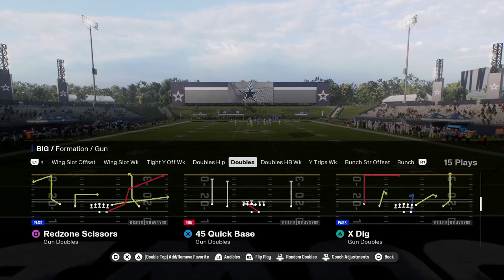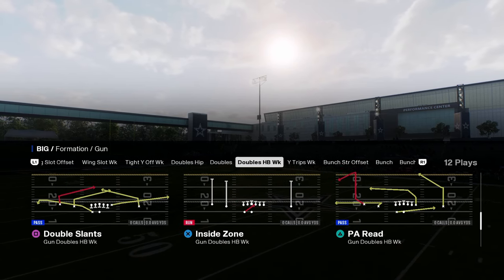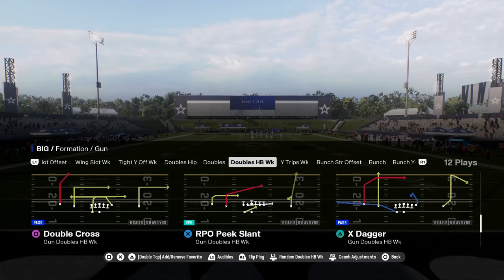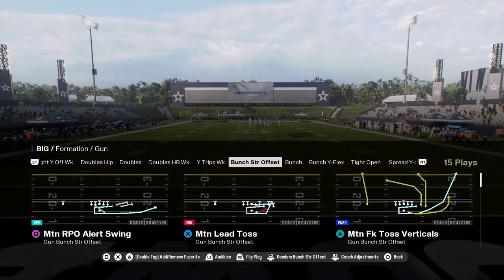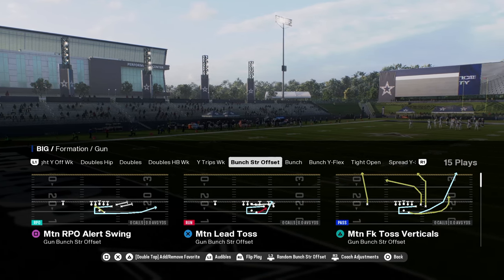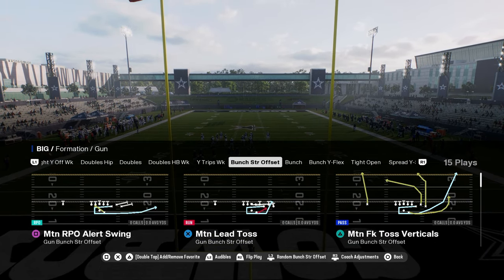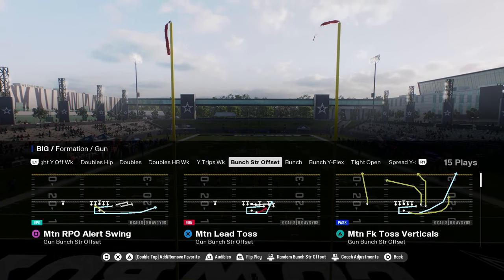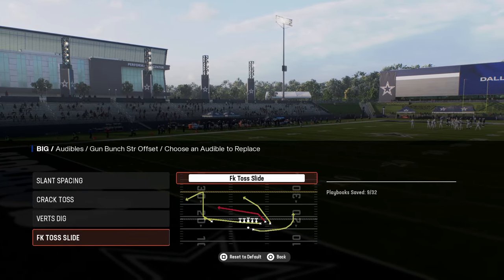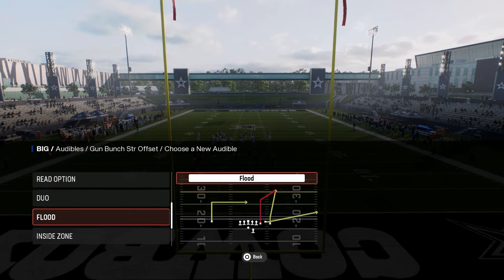You have a standard gun doubles with a base and a couple different routes. You have doubles halfback weak, one of the more up-and-coming formations for the spacing it provides. You have wide trips, and then this bunch strong offset — I believe that's the only formation in the game with these specific motions out of bunch strong. You have a nice motion RPO alert swing and a motion fake toss of verticals.